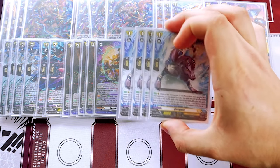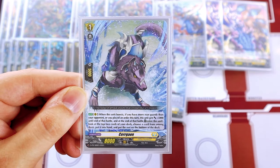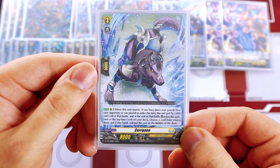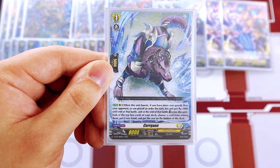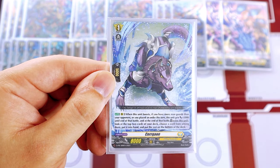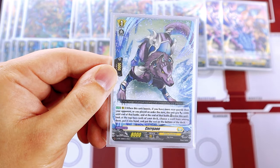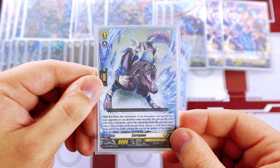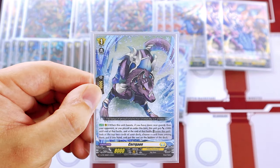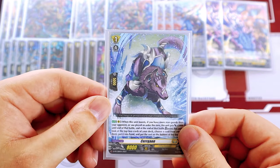Starting off for grade ones with Seregion — I know every Keter Sanctuary deck is running this card, but it's too good. At the end of the battle this boosted, if you have more rear guards than your opponent or played an order this turn, he gets 5k and at end of battle you retire this unit, look at the top two, choose a card and put it in your hand. Obviously you're playing an order every single turn, so even if your opponent has more rear guards, this is going to go off regardless.